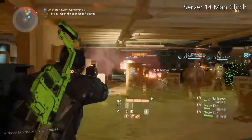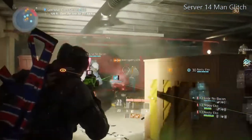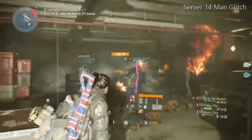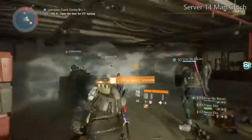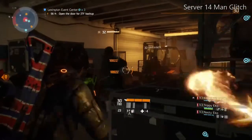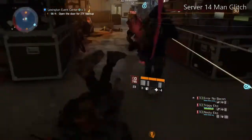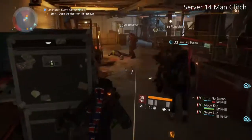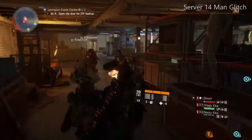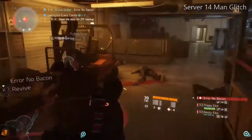Even though you don't always get what you want from the loot drops, if it's a high-end item you can always dismantle it and get high-end material, which comes in handy for other high-end gear you do want — such as blueprints, for example. You can also use the phoenix credits at the dark zone vendor and the high-end vendor at the base of operations.